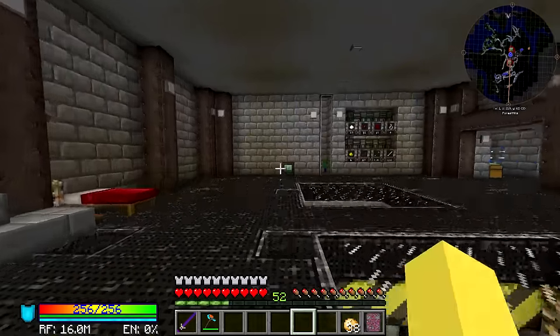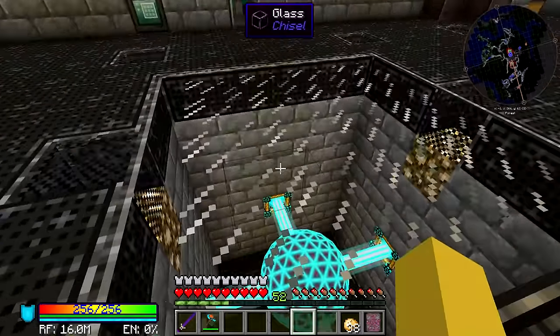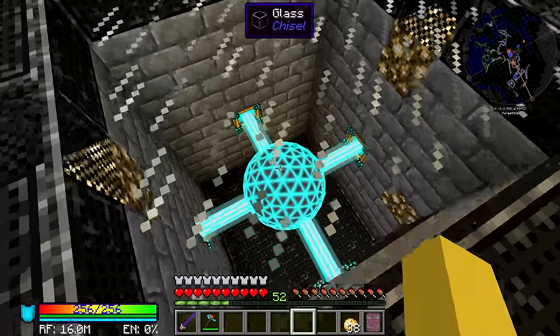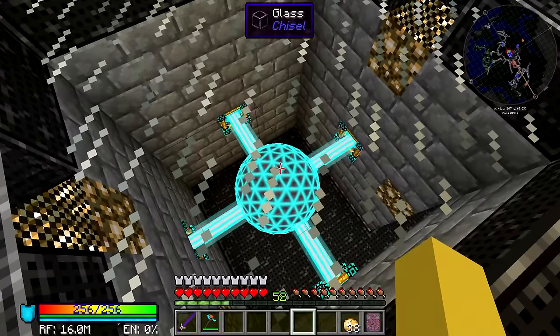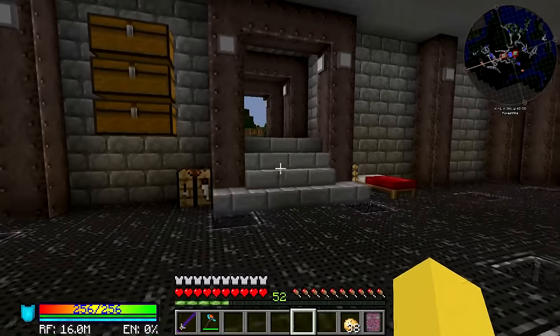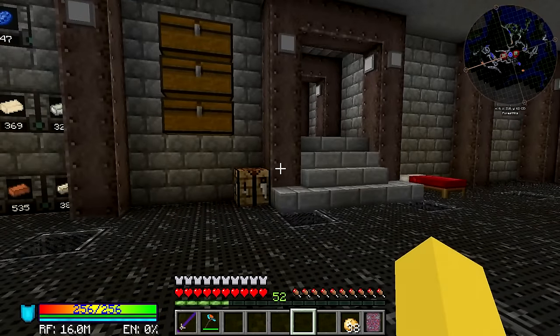Most people come to Draconic Evolution mainly for the power storage, maybe a little bit for the armor and weaponry. But when you look at Draconic Evolution, you probably think mostly of the power storage, which is amazing. But a lot of people don't know that it offers a single block — the Celestial Manipulator — that allows you to control the time and weather in your world with extreme ease.